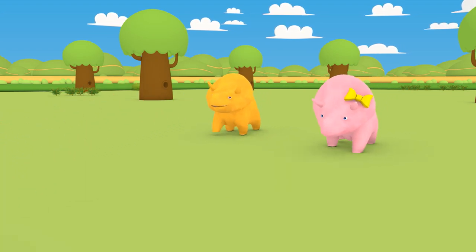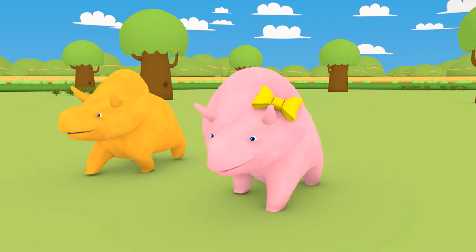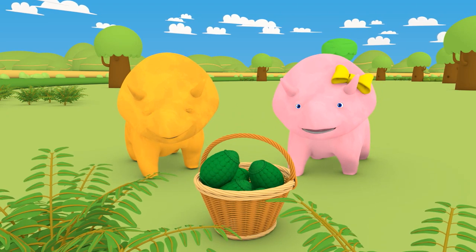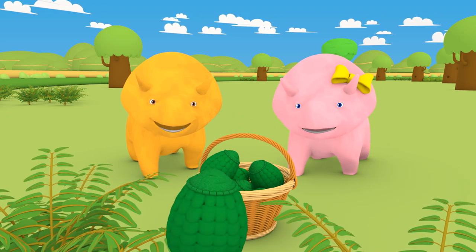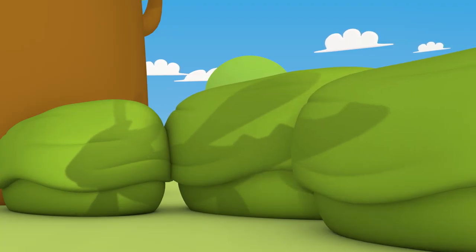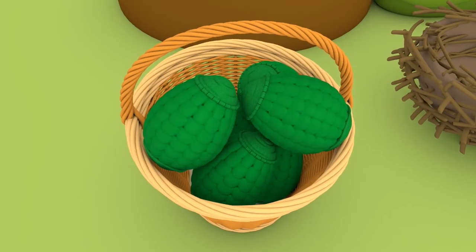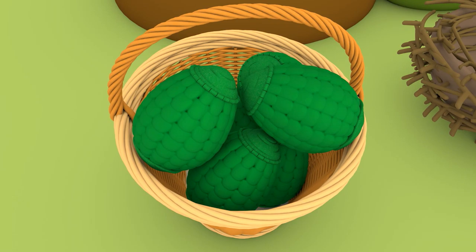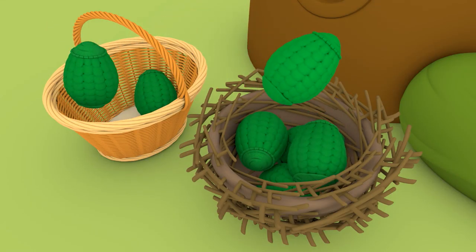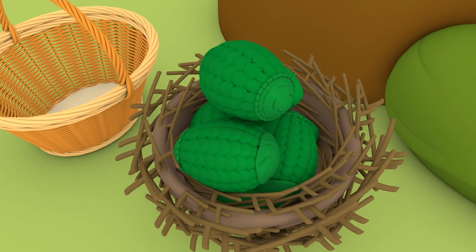Looks like Dino's seen something else! Could it be the last missing dragon egg? It is! You two are really good detectives! Let's take the eggs back! Dino and Dinah found your missing eggs! He says there should be seven all together now! Let's check! One, two, three, four, five, six, seven! Seven green dragon eggs!